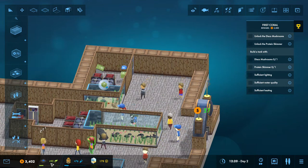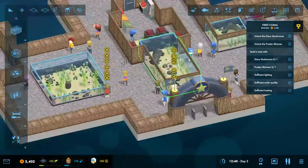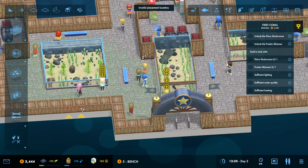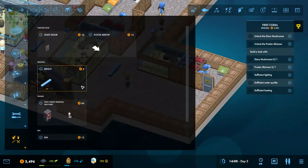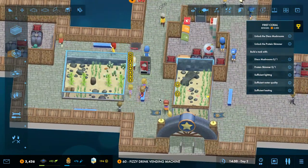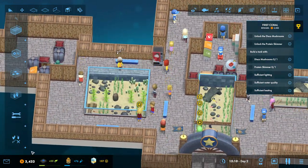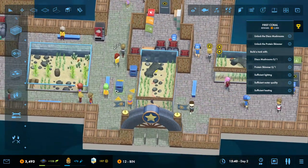Right now we're working on getting the disc mushrooms. So while that's happening, let's go ahead and get some benches — people can sit down and chill out. It's in the wall? Yeah, it's a wall. Okay. People can rest and relax there. And we'll put one right here and one right here. Nice. That's pretty nice. And we'll put a bin right there — a nice bin right there. And to be safe, we'll do one right over here.